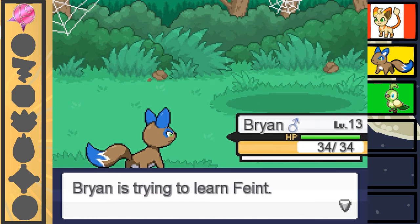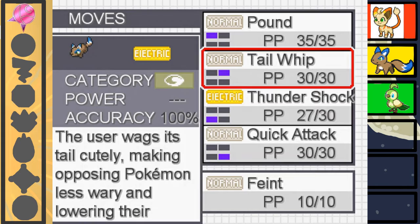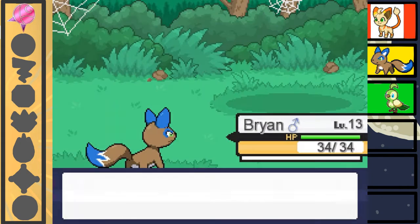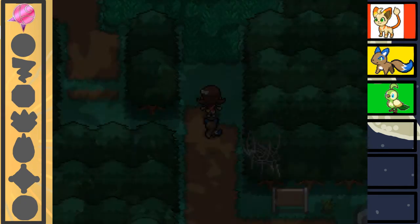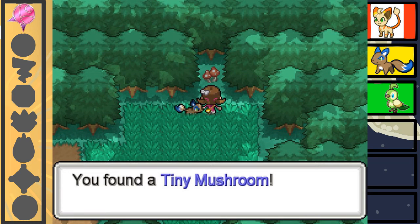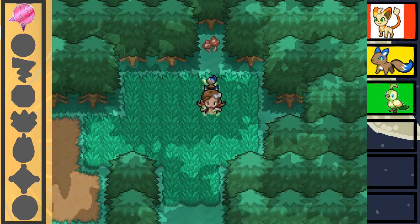Brian got to level 13! Woohoo! And we're learning Bait. Let's get rid of Tail Whip for now. I don't know why I want to keep that, but whatever. A tiny mushroom — and how ironic, it's in front of a mushroom.